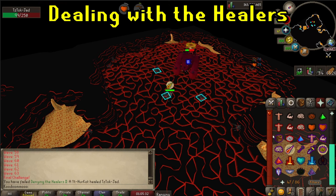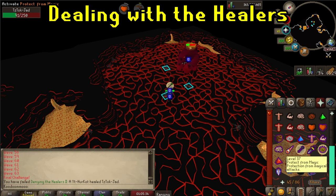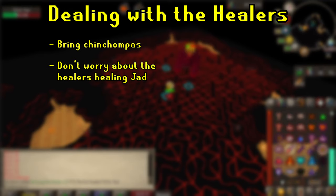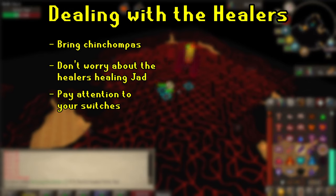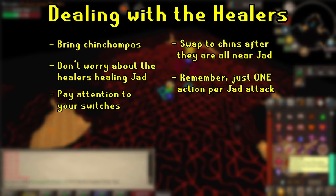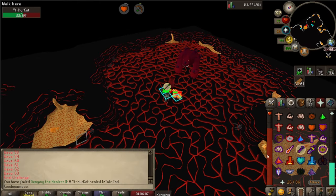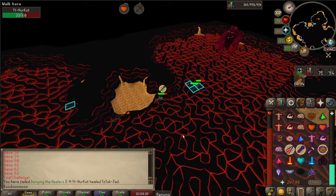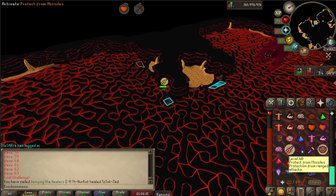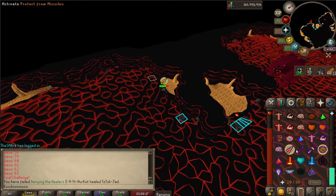If you're like most people, you start having serious trouble at the healers. There are a few ways to handle these. First off, bring some chinchompas. Do not worry when the healers start healing Jad — they heal him very slowly. Pay attention to your prayer switches. You only need to focus on getting the healers off of Jad when they all get close to him, by switching to chinchompas, which will aggro all the healers onto you. I personally prefer tagging them one at a time — I feel that's a little easier for most people. Another tip: if you've forced the spawn, once you've got the healers on you, you can drag them while paying attention to Jad's attacks to the other side of the rocks where he can't hit you. Then just heal up, drink your potions, and go back in.